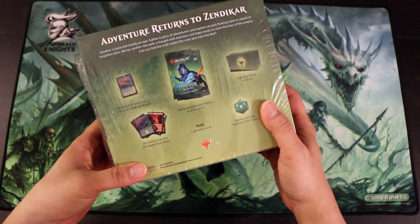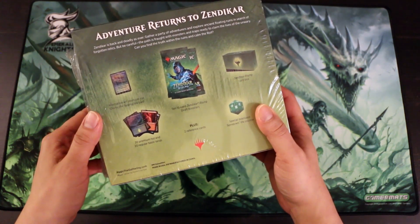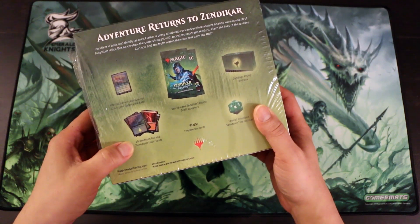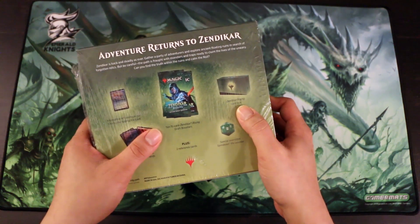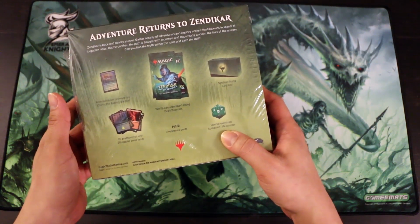Can you find the truth within the ruins and calm the royal? It comes with an alternative art premium foil Charix, the Raging Isle, 20 premium foil and 20 regular basic lands, 10 15-card Zendikar Rising draft boosters, a Zendikar Rising card box, a special oversized spin-down life counter, and 2 reference cards.